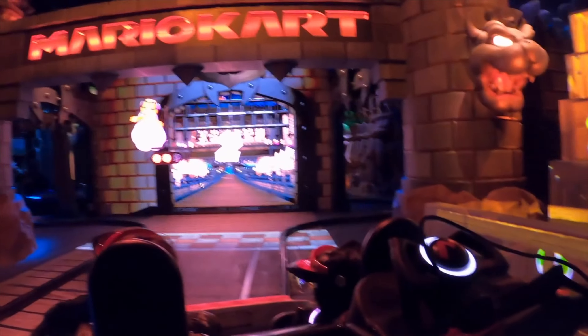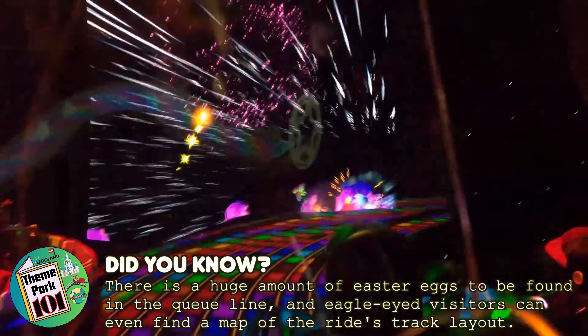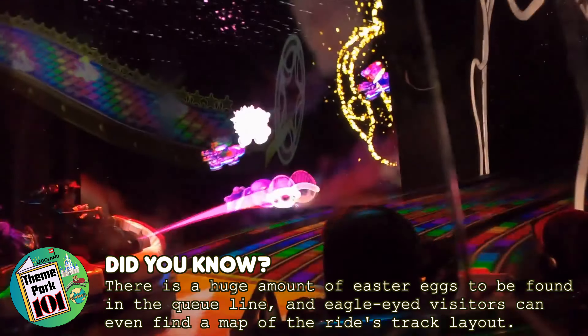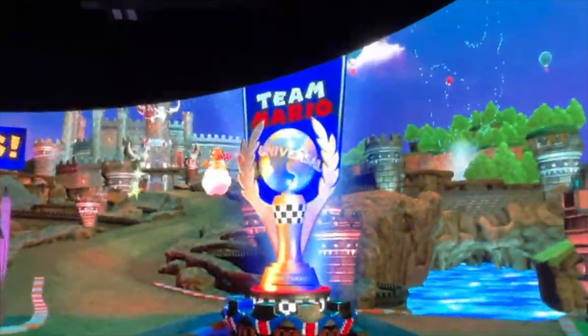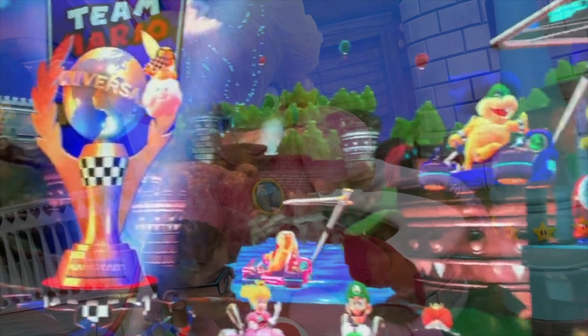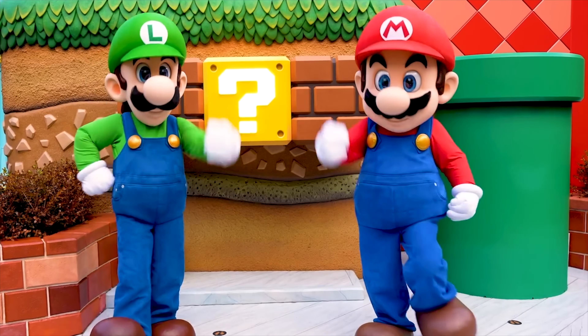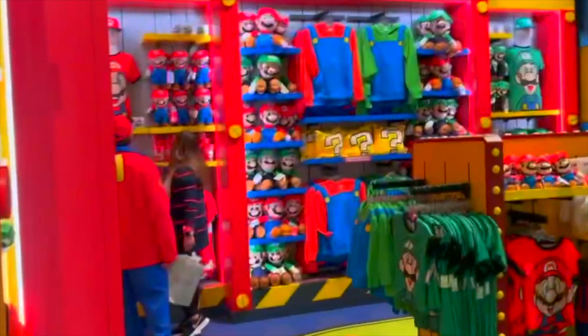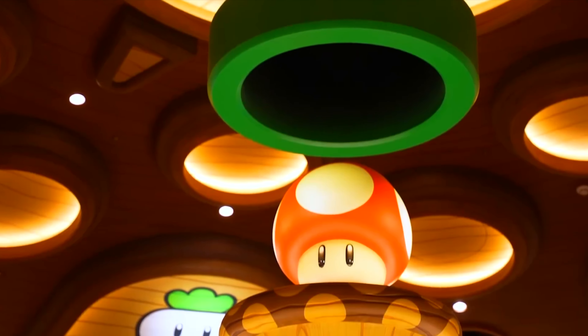The main attraction of the land is Mario Kart: Bowser's Challenge. This is a dark ride that uses AR to enhance the experience of riding in your very own Mario Kart race. You will go through some classic scenes from the games and you are able to use items like shells to disable other riders, as well as using the steering wheel to help collect items and coins. Throughout the day, you can meet Princess Peach, Toad and of course Mario and Luigi in their special meet and greet areas. There are also plenty of shopping and dining locations throughout this immersive world, which completes this amazing addition to Universal Studios Hollywood.